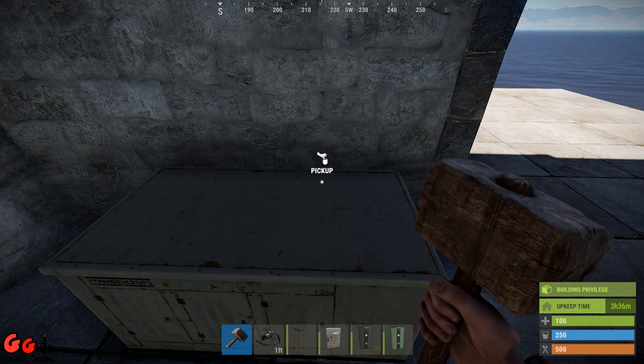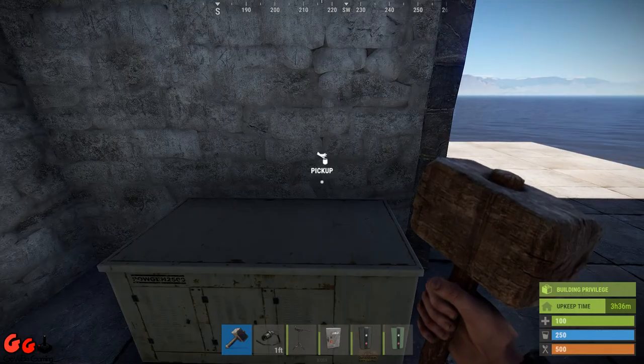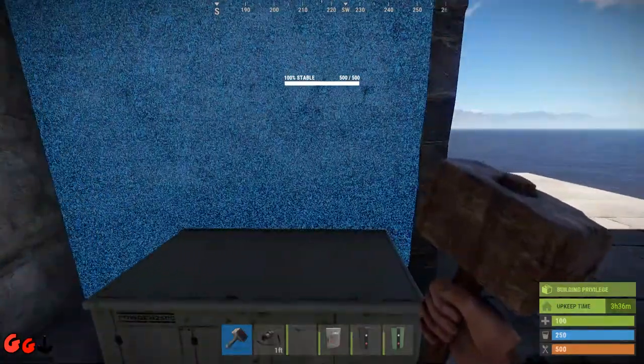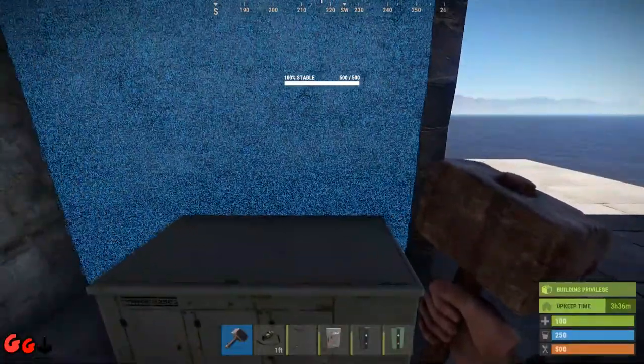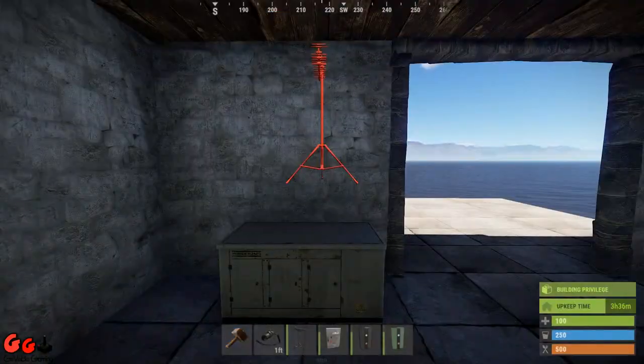A few people have been commenting asking why I'm using the generator because it's not in the main game. The main reason is it's an easy, quick power source for demonstration purposes. Obviously if you're playing the proper game of Rust you'll have to use solar panels and windmills for now, but the generator is hopefully coming into Rust very soon. For this build we're going to need an RF receiver, an RF transmitter, a splitter, a memory cell, an electrical branch, and a switch.